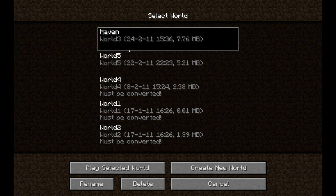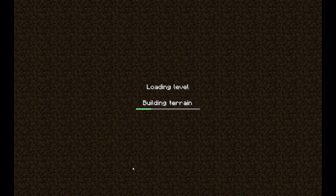Let's get into my most visited worlds. World 3, also known as Haven. The reason I've named it Haven is because of a project I'm going to make here, and that I'm going to make a harbour at the location I'm at right now.